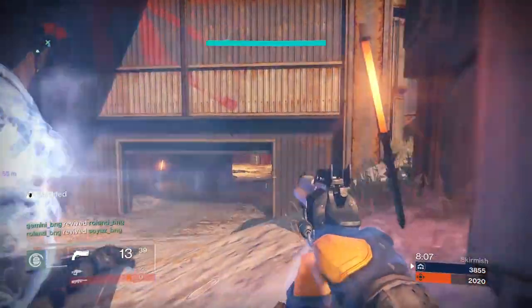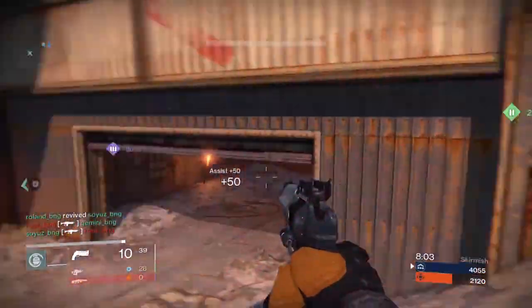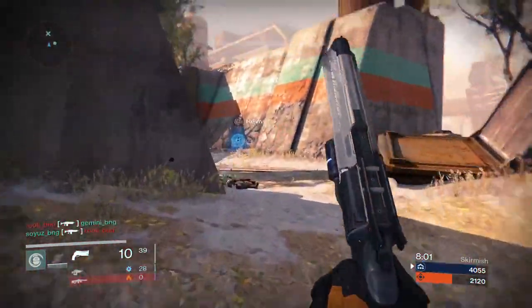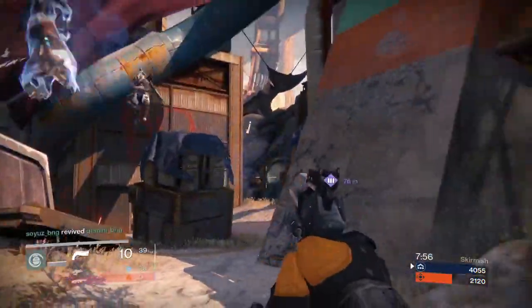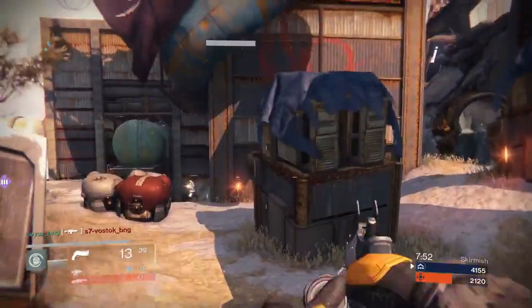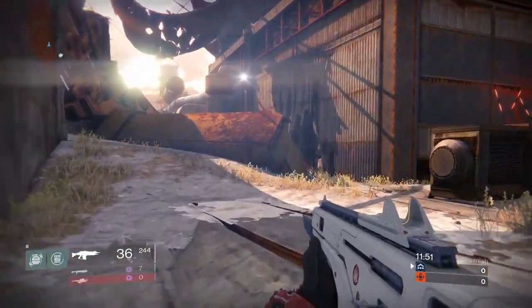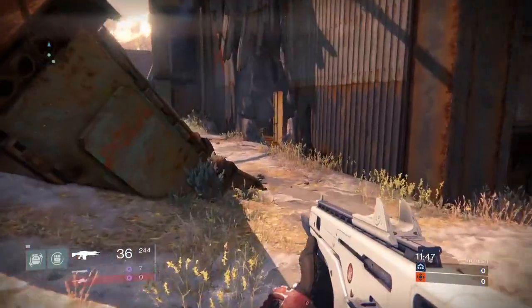Bungie has designed this crucible map for infantry competition, optimized for both 3-on-3 and 6-on-6 matches. And look at this place — primo real estate, people! In classic Bungie fashion, Exodus Blue is built with nuanced exteriors for rich, complex firefights, but it's also set against a gorgeous backdrop that's a little depressing, with the fall of humanity and all. But remember — positivity.